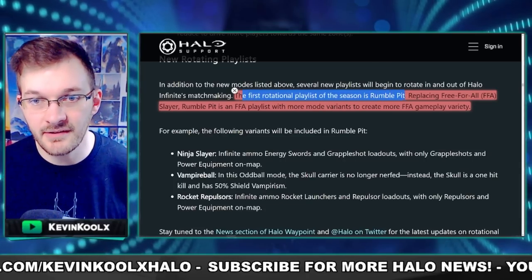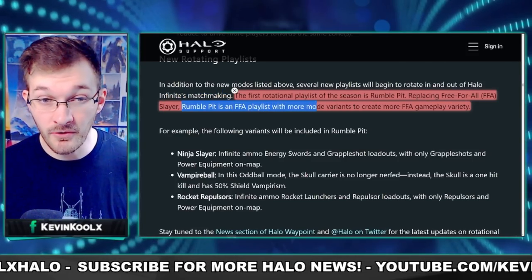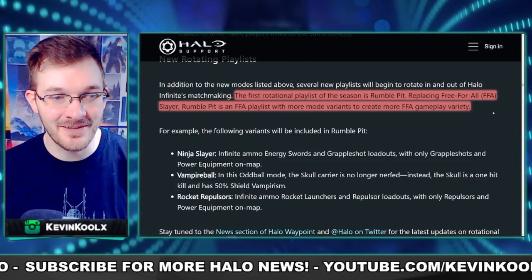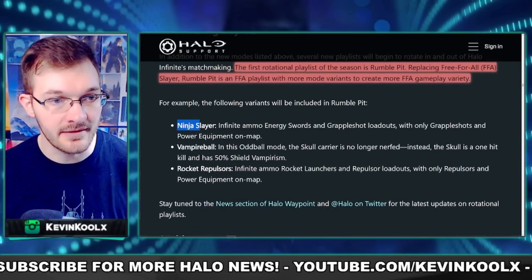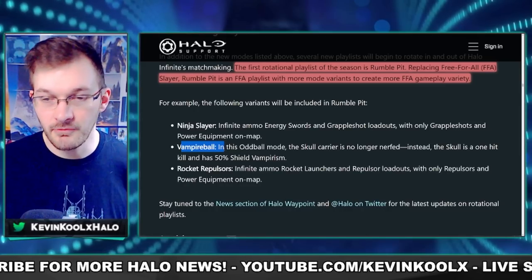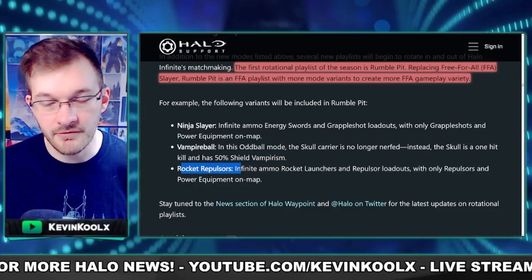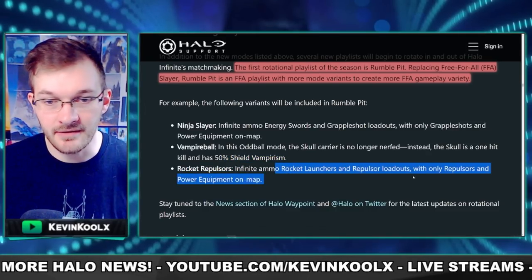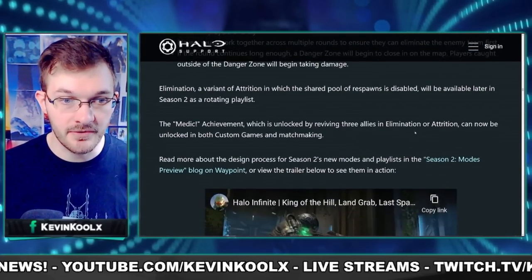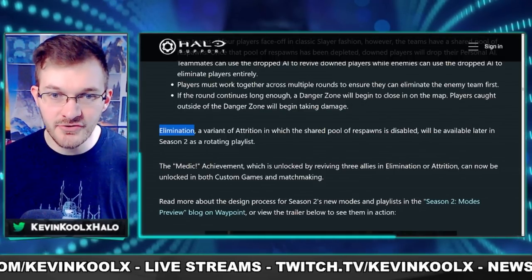Rotating playlists are coming in Season 2. The first will be Rumble Pit, replacing free-for-all slayer with more FFA mode variants including King of the Hill. Future playlists include Ninja Slayer with unlimited Energy Sword and Grappleshot ammo, Vampire Ball where you get 50 vampire shielding on melee hits, and Rocket Repulsors with unlimited rockets and repulsors. Attrition is also being added to Quick Play, with revived players now able to move and interact immediately.